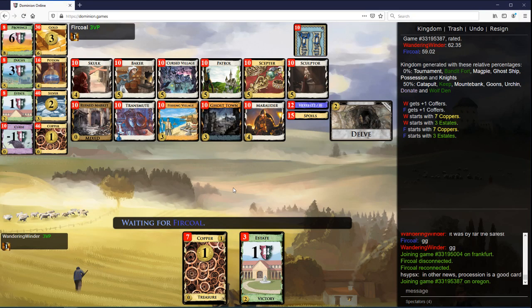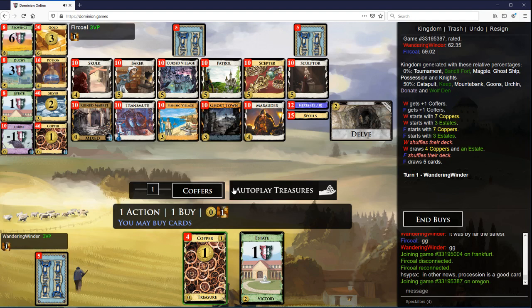Delve, Baker, Patrol, Skulk, Fishing Village. The trashing is poor, the draw is okay anyway. The junking is fine. This could honestly be just like Mega Delve, but it's probably better served being something with Patrol as well.